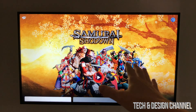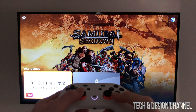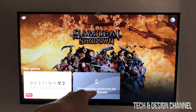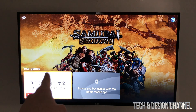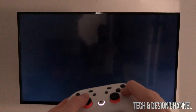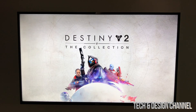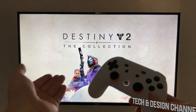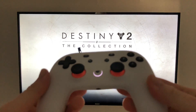On screen you'll see your profile — in my case 'Tech and Design.' Press A and a game will load. You can scroll down to see Destiny and browse and buy more games at Stadia. We'll go right into Destiny — that's it for your setup, nothing more to do. The game launches and your controller should be working 100 percent.